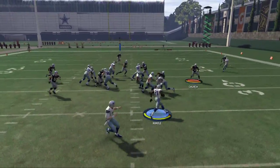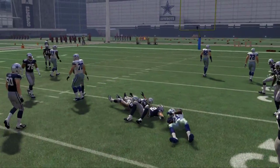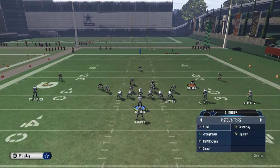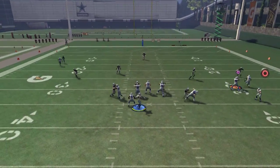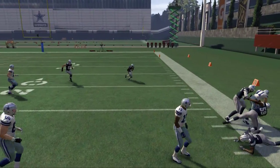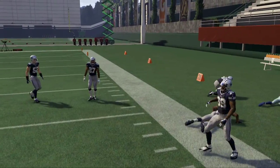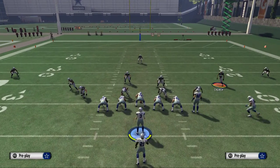Our run audible is the strong power in our quicks — you don't have to throw that in there, but I would recommend it. The other cool part is maybe having a PA wide receiver screen, which is going to really force the defense to stop playing zone. The wide receiver screen is probably the best zone beater year to year that we like to use. One other play we have in our audible is wide trail.